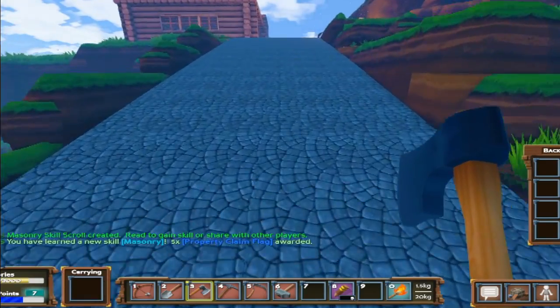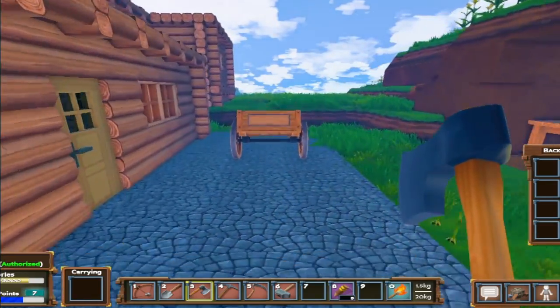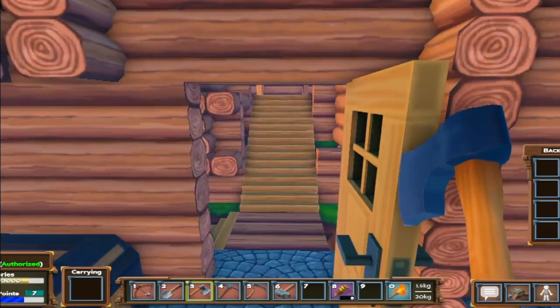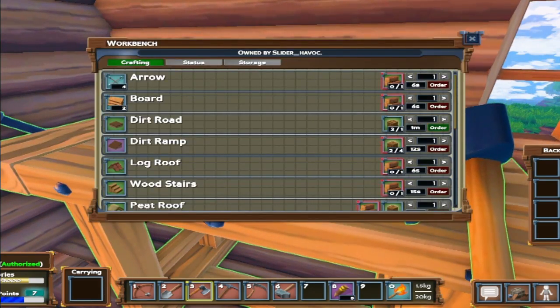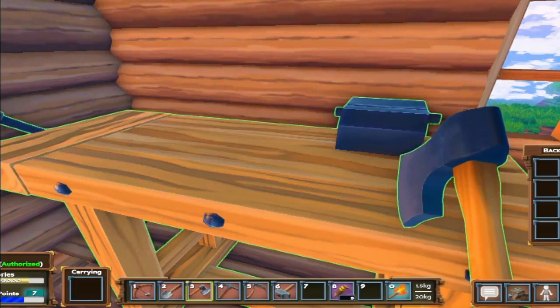As soon as I come back on tomorrow I should have close to 80 skill points so I can really start messing around. I would have had more today, but unfortunately the server went down last night. We want to build this quarry — I need 40 boards and 10 stone, I've already got five in there. Let me get some boards made — I have none in here.